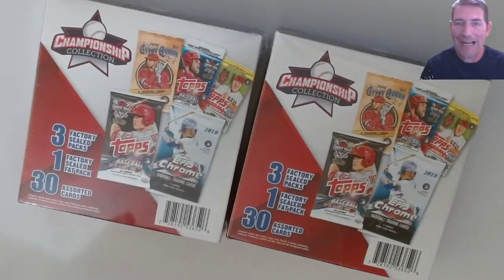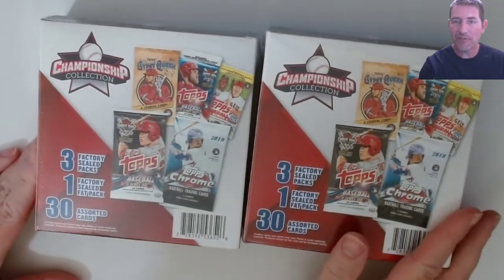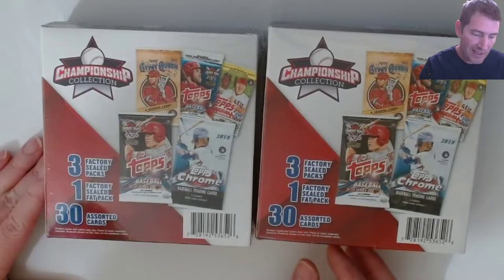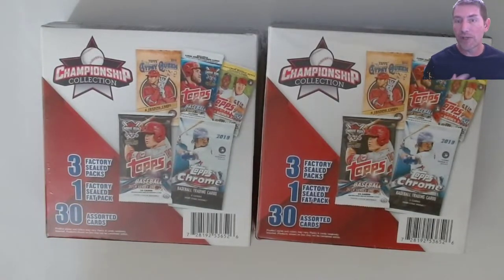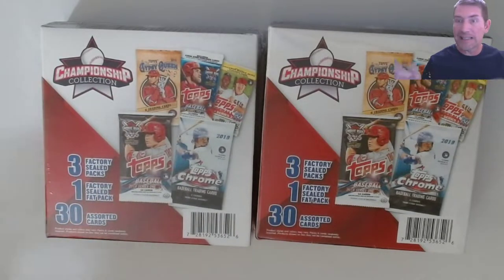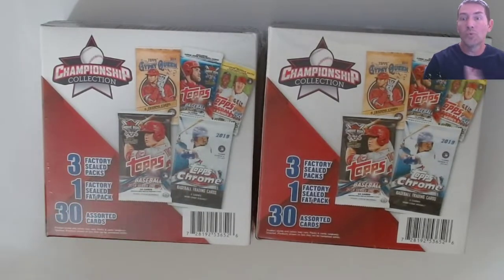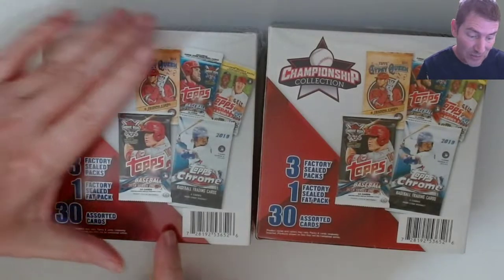Hello, all right everybody, I'm back. I got these from my local Walgreens today. Usually I don't buy this kind of stuff, but this intrigued me because it says three factory sealed packs and one factory sealed fat pack, and they were only 20 bucks. So I was like okay, you get four factory sealed packs, and it's showing Topps stuff on here — not Panini and Leaf — this actually showed Topps. So for 20 bucks I get four old Topps packs and one fat pack. It's advertising a lot of 2019 on here.